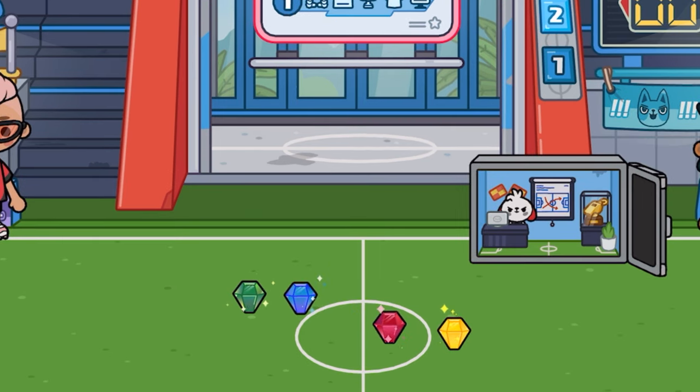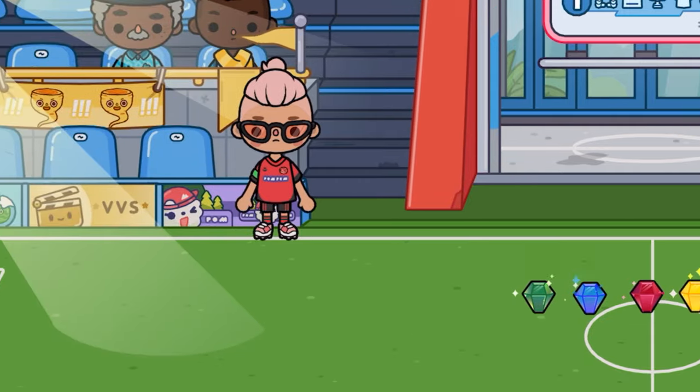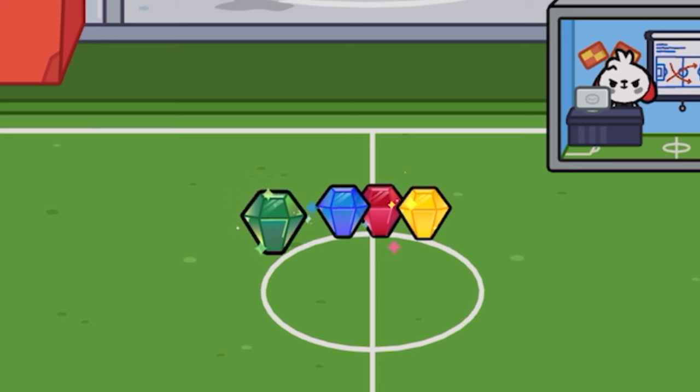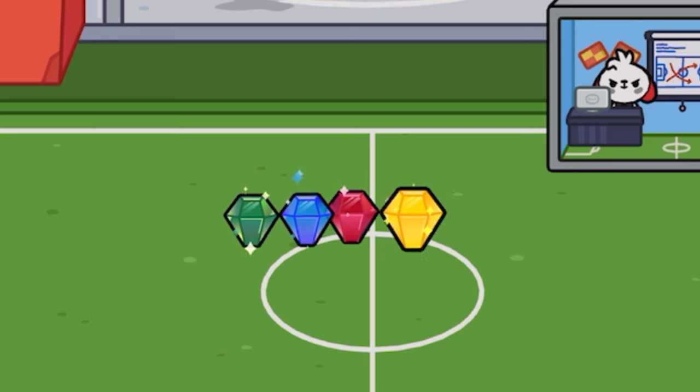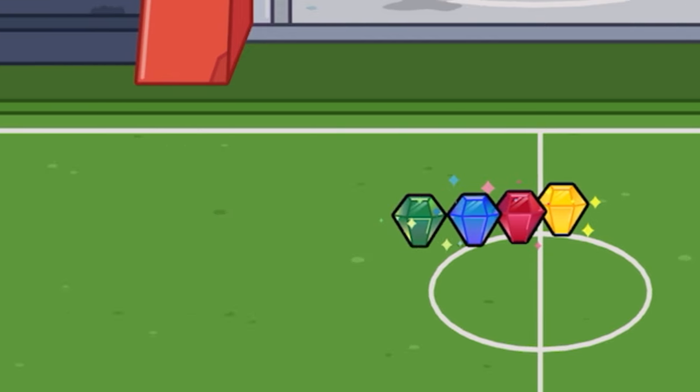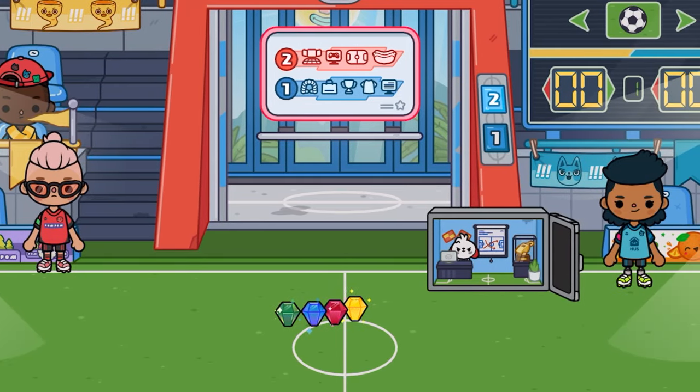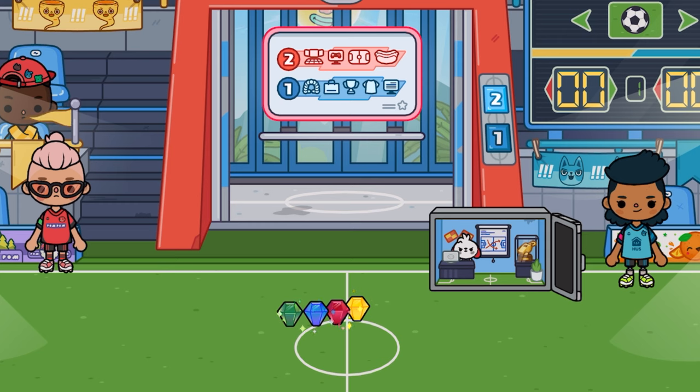If you did notice, we got four diamonds in this location across all the secrets. These four diamonds actually represent the four teams within this location — the yellow team, the red team, the blue team, and the green team. These diamonds sort of represent each one, which I actually like as a hidden extra detail within the secrets. So make sure you get them all — you can maybe use them so each team gets a diamond if they win, or put them down in the trophy cases on the first floor. That is all the secrets to this location. I hope you all enjoyed this video, thank you so much for watching, and I will see you all next time. Goodbye.